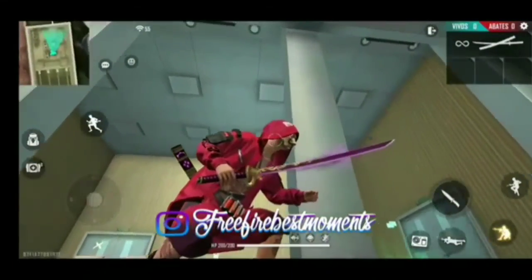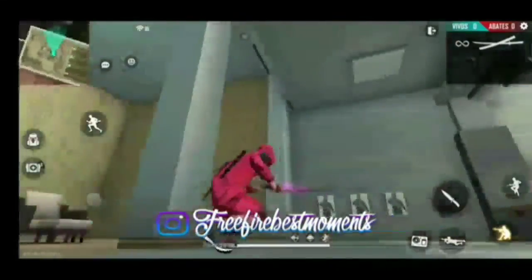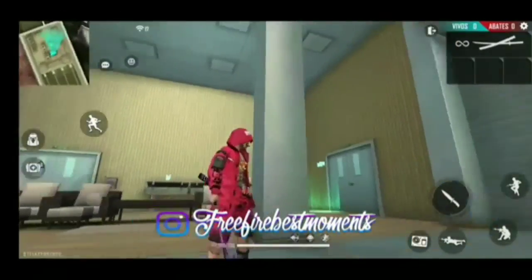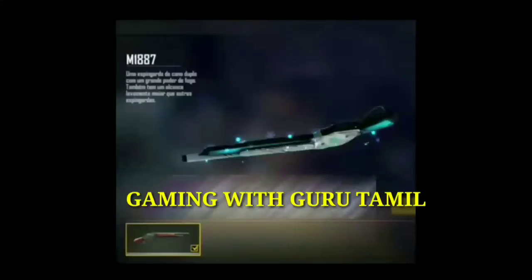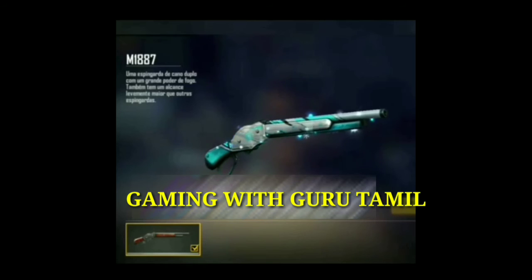If you look at the next cut-tie skin, you can see the next cut-tie skin. If you look at the 9,100 diamonds, you can see it permanently. That's why you're coming to the aqua. You can see this gun.